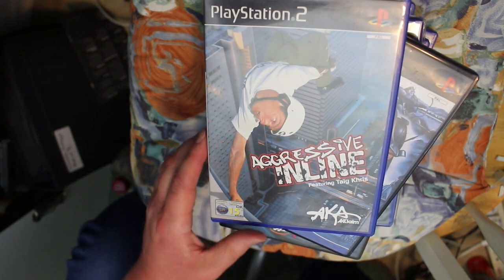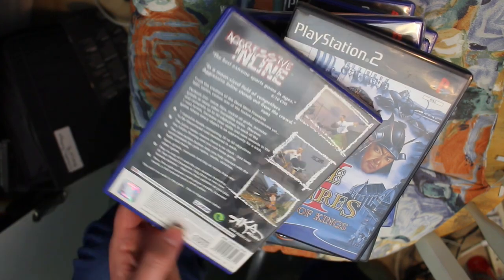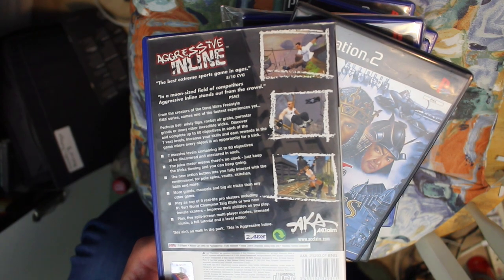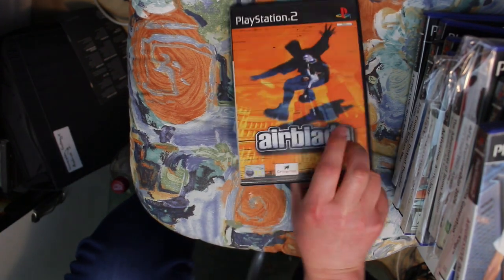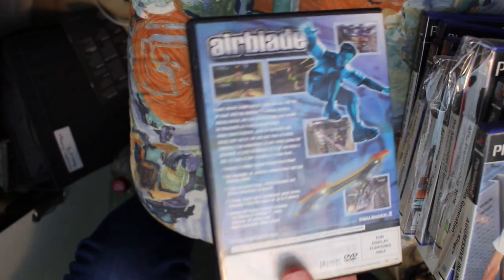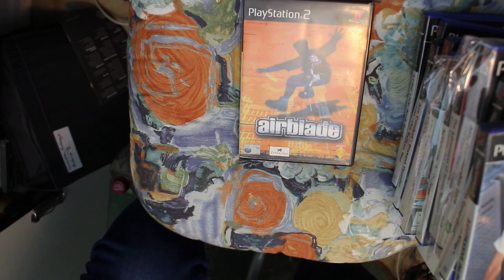Aggressive Inline featuring Tag Chris is basically the inline skating version of Tony Hawk's — not much more to say. Next is Air Blade, which is like an air skating version of Tony Hawk's. Not bad, and it's by Criterion, so it's probably pretty good.